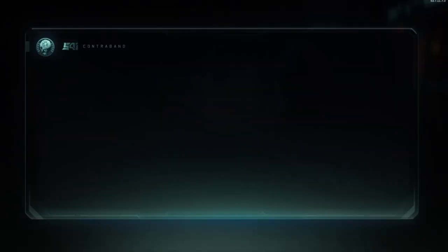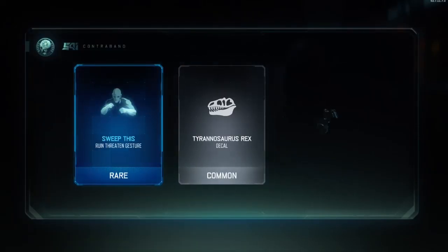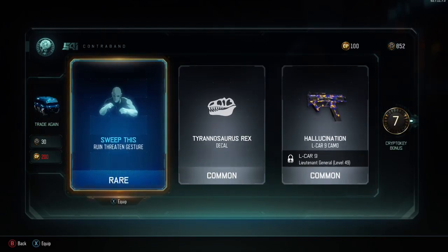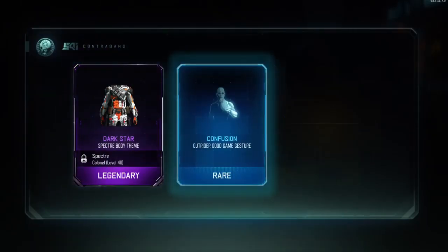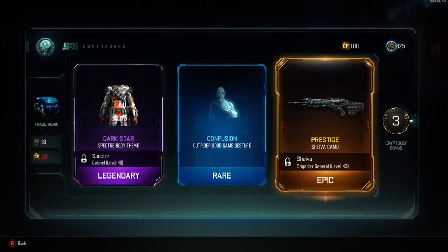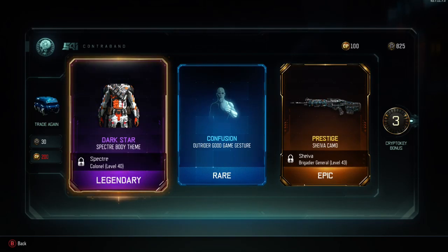Not too special yet — I really want to get a weapon but I don't know if I will. Not the best to be honest. Some taunts, but that's quite a cool body. Then we've got the prestige camo for Shiva — I haven't got the prestige camo on too many guns so that's pretty cool.